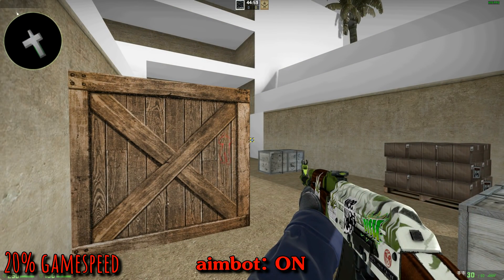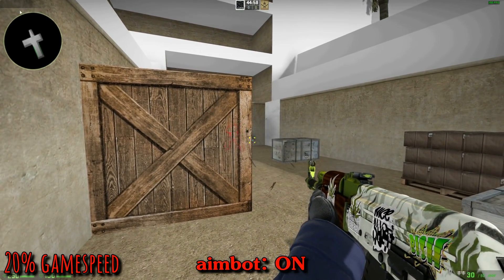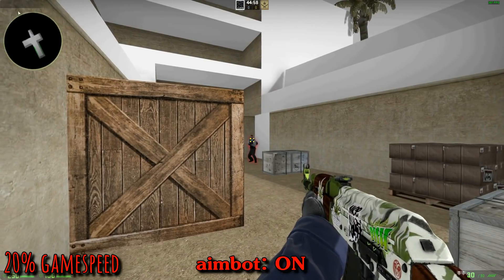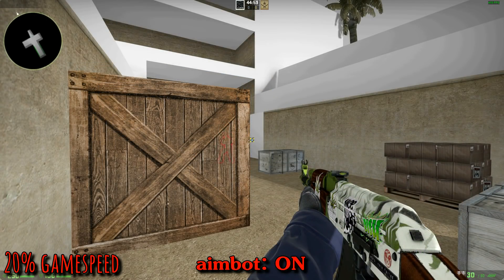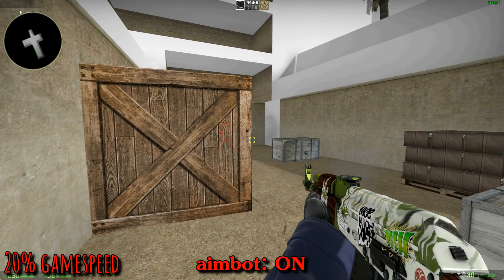Going back to the aimbot anomalies video when I talked about edge locks — when you shoot at a target and then the target goes behind a wall, your crosshair is going to try to grab at the target and then lock back on the edge. What I believe is happening is that some players have this aim time function enabled, and when it gets close to the edge it keeps trying to grab at the target multiple times, which is why this assist wobble is even more dramatic around edges.